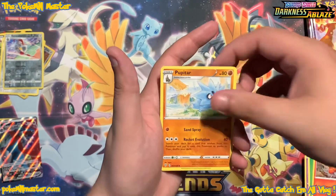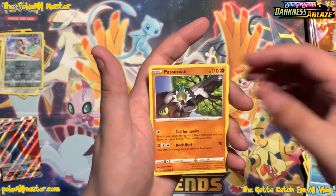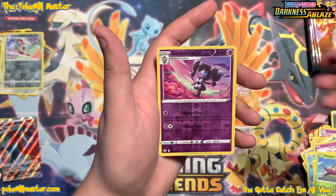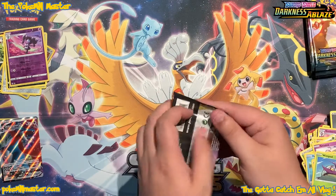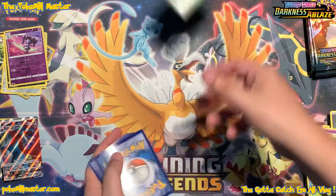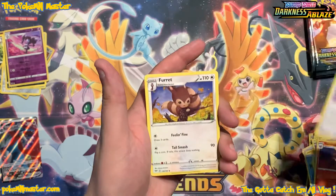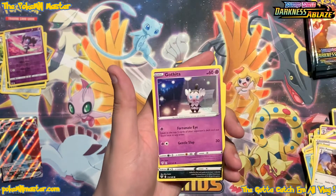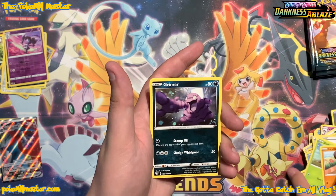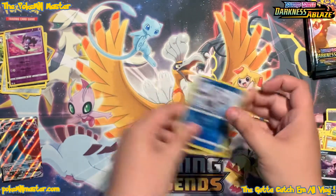Come on, Combusken — get your fire-type family rolling here! Let's get this fire going. Passimian once again, Fletchling, Wimpod, a reverse Gotharita, and then behind that we have a Leopard. Another plain old greenie. Galarian Mr. Mime is our reverse, and then another Leopard card. Looks like we've got seven packs left.